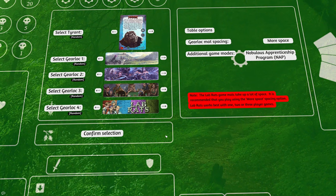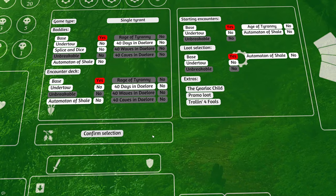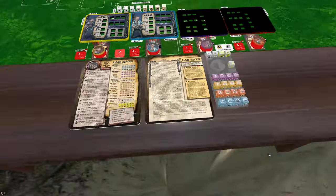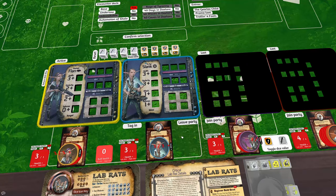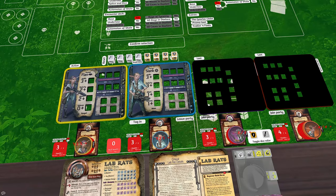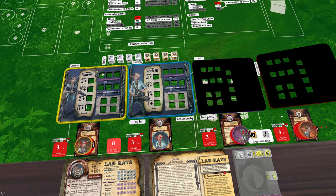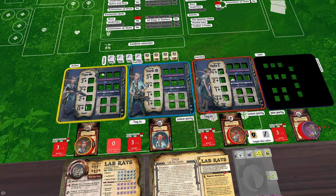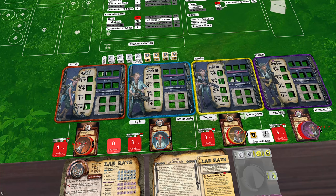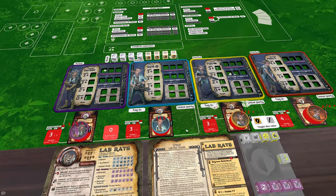To make life easier in Tabletop Simulator I've added scripting to a number of the gear locks. The Lab Rats are actually four smaller gear lock mats rather than the larger mat you get with other gear locks. These gear locks fight on the battle mat one at a time depending on who's active. You start with two active and two face-down. You can switch them in and out by clicking the Tag In button, which switches the active gear lock with one you've selected. Use the Tag In and Join Party buttons to set whichever two you want active, and as you acquire more gear locks over the course of your game you can tag different Lab Rats in and out.